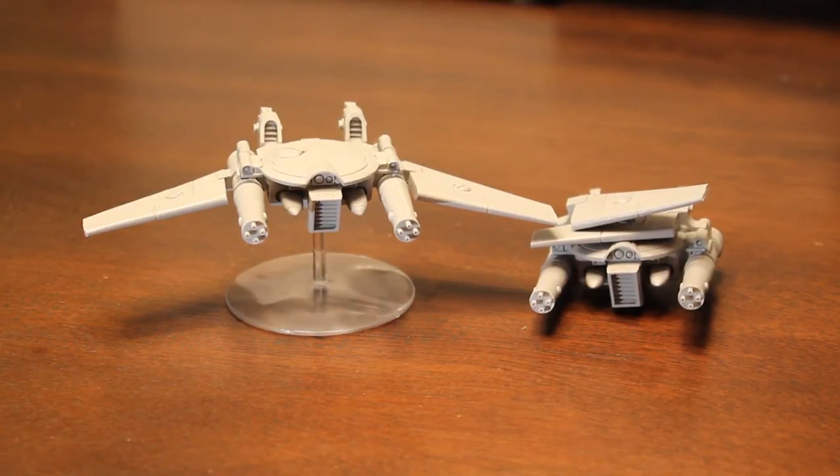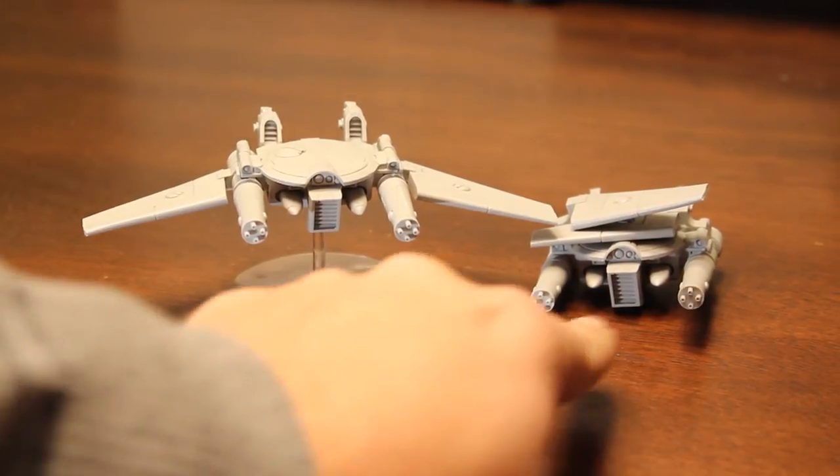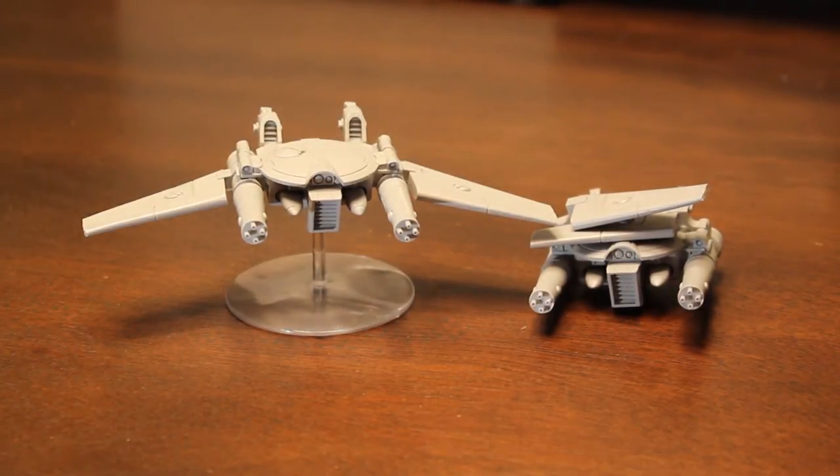Moving on to the rules: the Remora is Ballistic Skill 3, the only drone in the Tau arsenal with BS3, which is pretty awesome. It's a 10-10-10 flyer with two hull points, all for 90 points. It gets a black sun filter, a networked marker light so it can use its own marker lights once it hits, two Seeker missiles which you can see right down here, and a twin-linked long-barrel burst cannon with a range of 36 inches, Strength 5, AP 5, Heavy 6. The drone is also Shrouded.